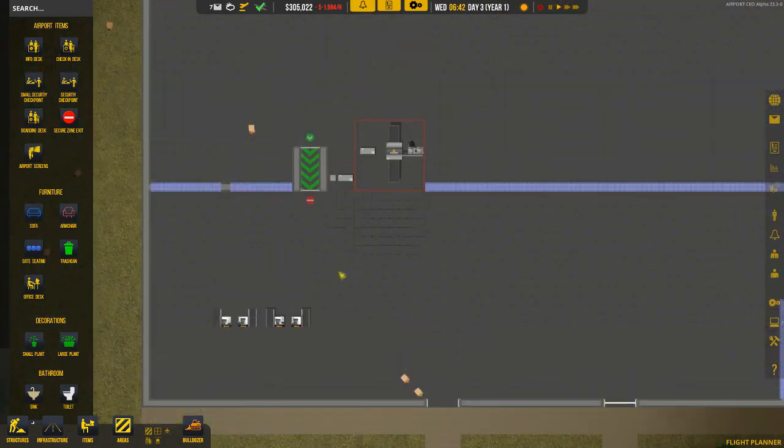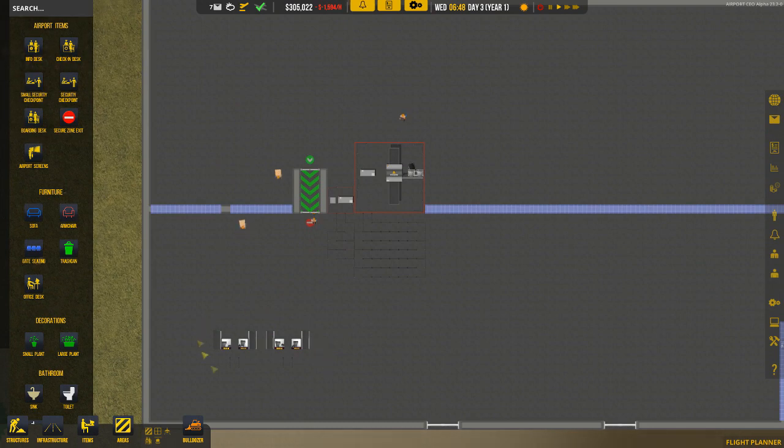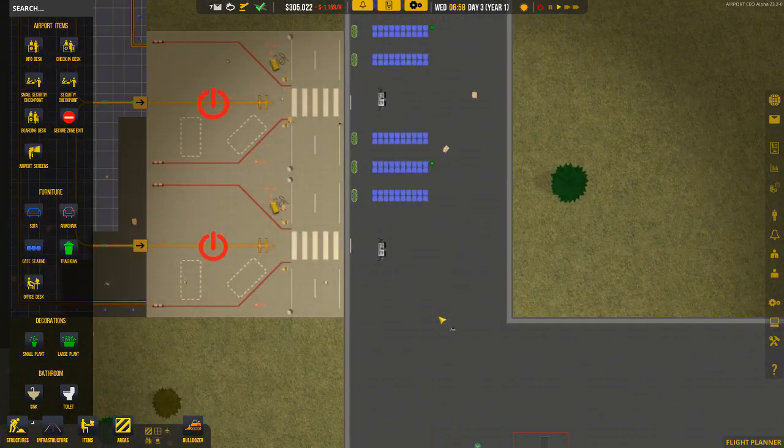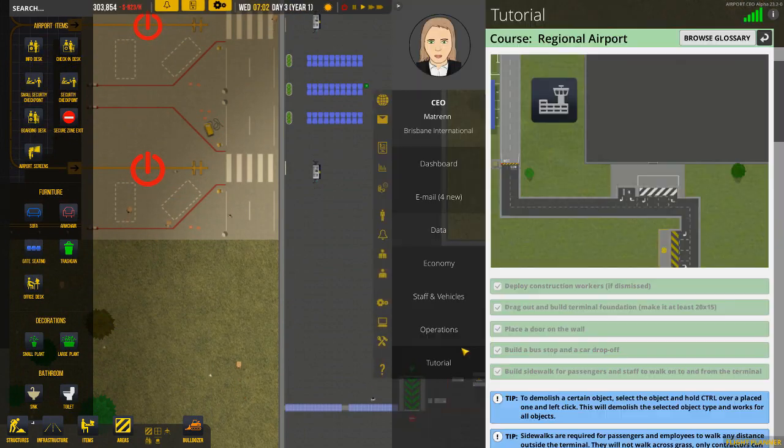It's time to get some staff. We've got check-in desks so we want at least two people. Like a real airport, the same staff can do check-in and then move to the boarding desk to board passengers — so four staff would be sufficient. For security, we're looking at four for the large desk and two for the small, so six total. We'll also do a couple of janitors and some ground handling staff to make sure planes are serviced when they come in.